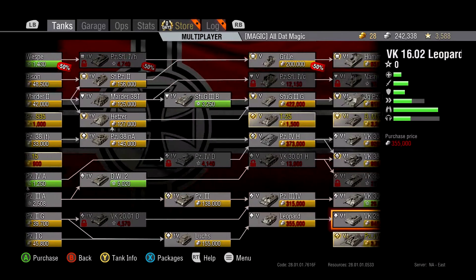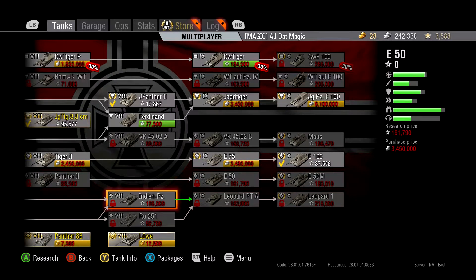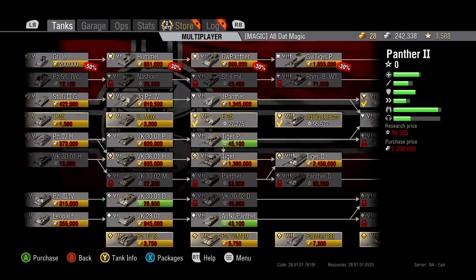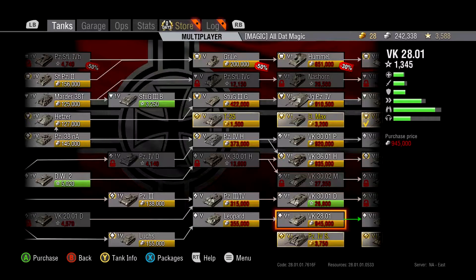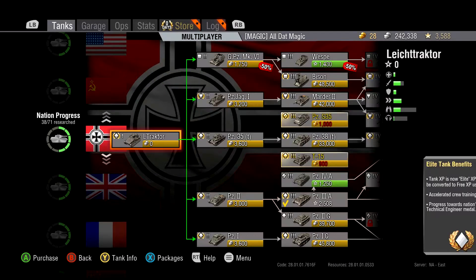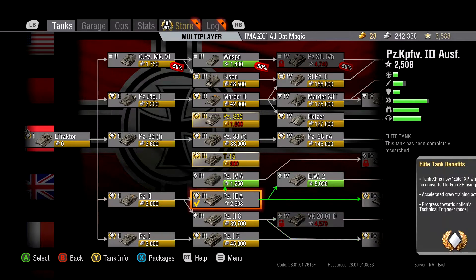So we're looking at the E50M line. There are a few paths you can take — well actually there's only one path you can take to get to that tank, but that branch does lead off into other tank lines.